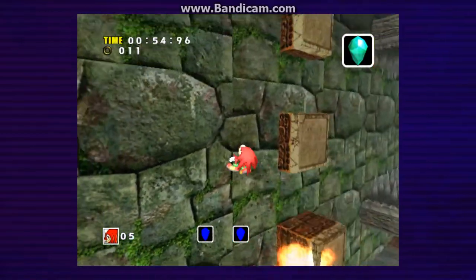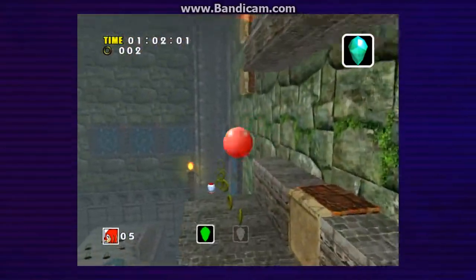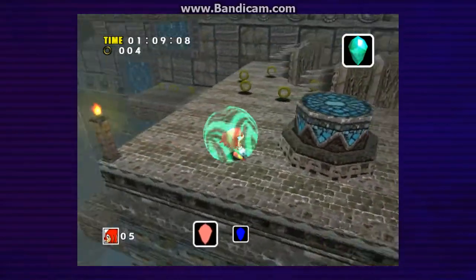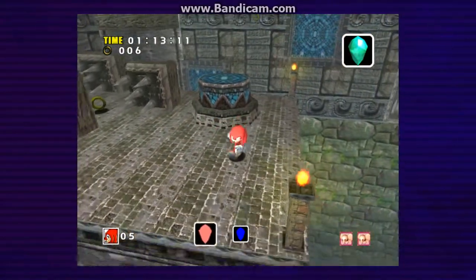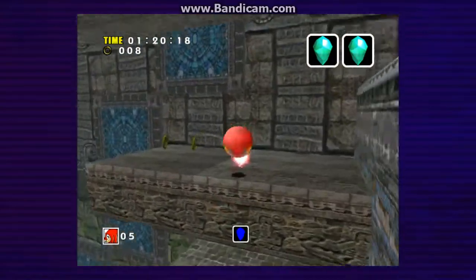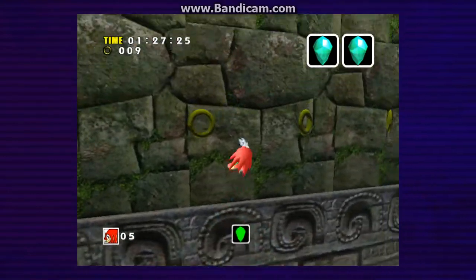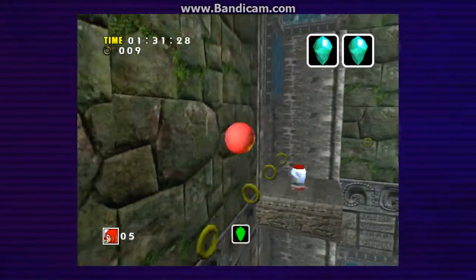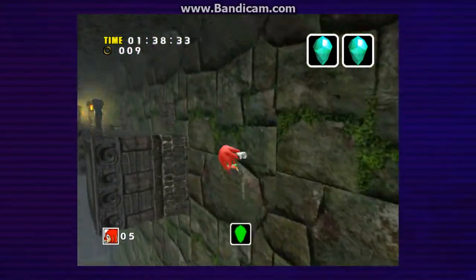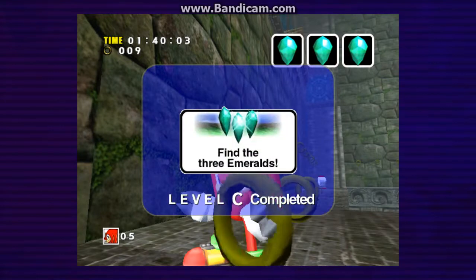Now we're getting closer to another one too. I didn't know that I could go in that thing. It says I'm right on top — it's probably in here. Yep, there it is. So our last one is apparently around here somewhere. I can't climb any higher than that — that seems weird. That's like the edge or something, another weird glitch. There is our last Emerald. It's a pretty simple stage — completed in about a minute and forty seconds. Not a very hard stage at all.